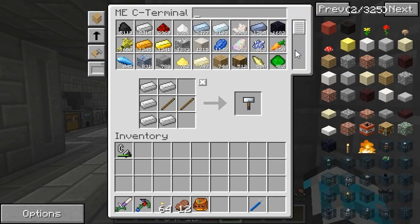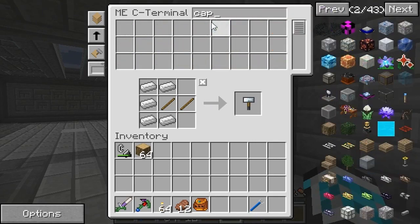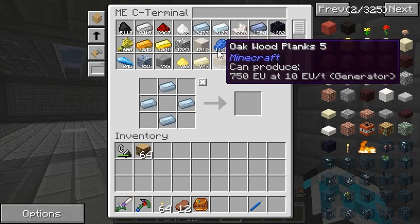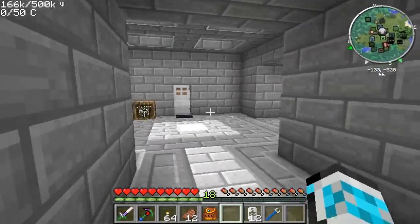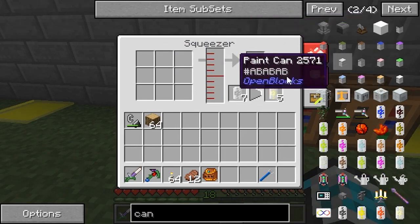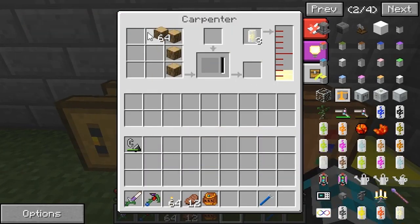I need some capsules — electronic circuits — to make the force field emitters. For the carpenter, I'm going to make a bunch of seed oil cans for now until we find a more efficient way of transferring the seed oil over. This carpenter is going to be for seed oil, so I'll just put the recipe in there and let that go for a bit.